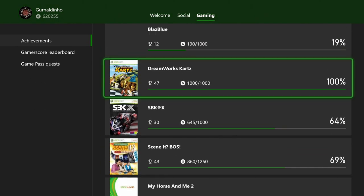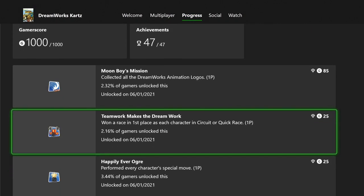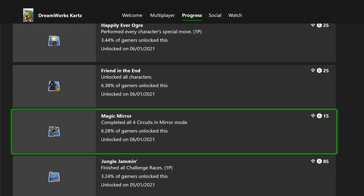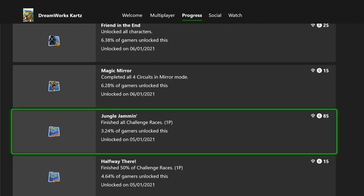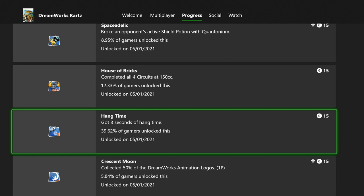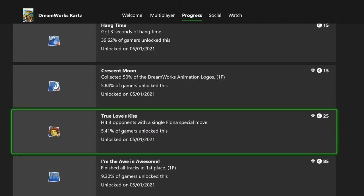Dreamworks Karts was actually a decent kart racer — not bad at all. It probably took the longest of the month, roughly 20 hours, because of everything required. You have to find a load of Dreamworks symbols, win lots of cups at different speeds, win with every character, perform every character's special move, complete all four circuits in mirror mode, and finish all 50 challenge races.